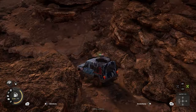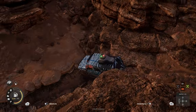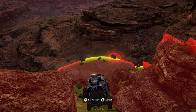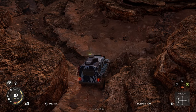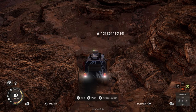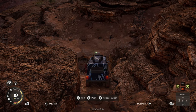You'll need to anchor-winch up this first elevation. Put the anchor as far away as it will let you, and then put the diff lock on.